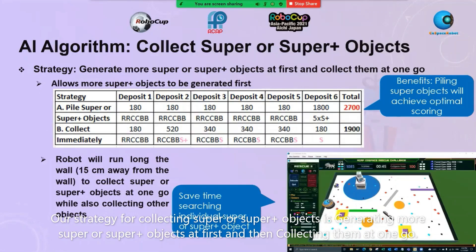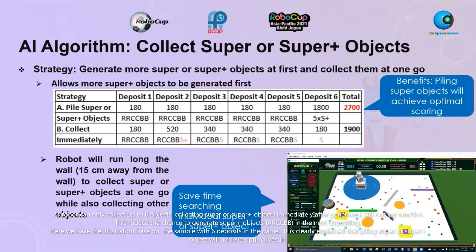Our strategy for collecting super or super plus objects is to generate super or super plus objects first and then collect them all at once. As the robot can only collect up to six objects, collecting super or super plus objects immediately after generation will occupy one slot, which will reduce the chance to generate super plus objects RRCCBB in the next depositing.